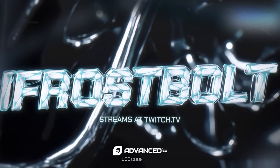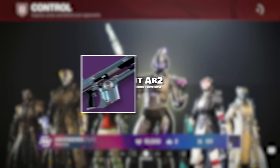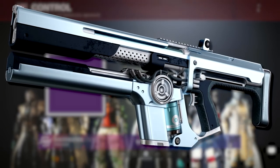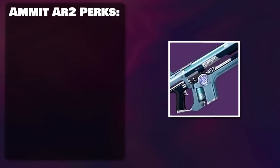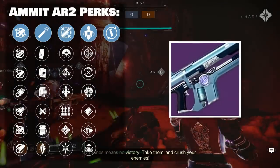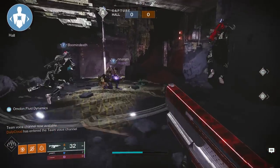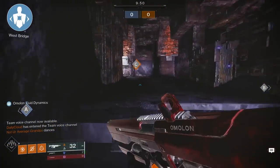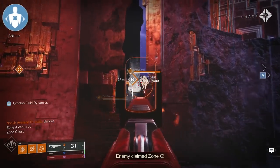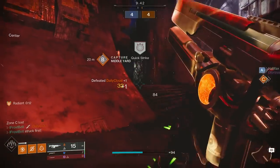Welcome back to another live commentary. Today we are checking out the Ammit AR2. I'm a big fan of this auto rifle — I've covered it in the past and it had the perk called Gut Shot Straight. Well, surprise: this perk just got recently buffed and it's actually way better now. Previously I encouraged people to try it because Gut Shot Straight is pretty nice on this auto rifle — it helps you reach that optimal TTK with ease.